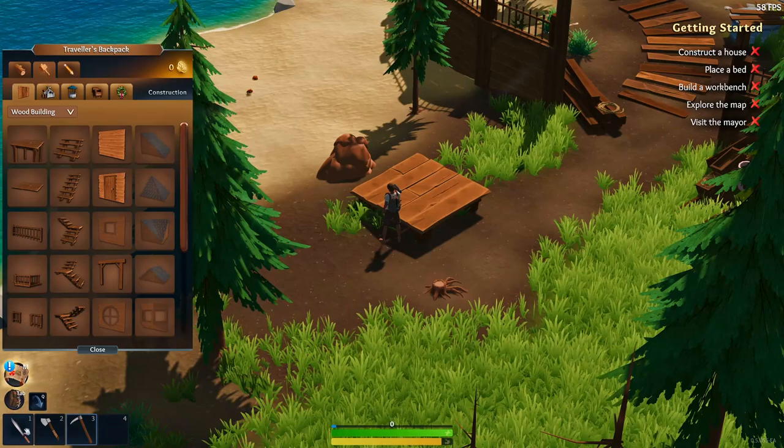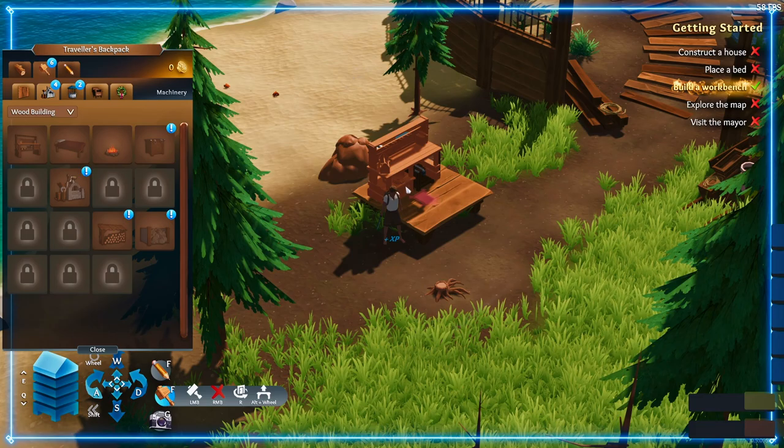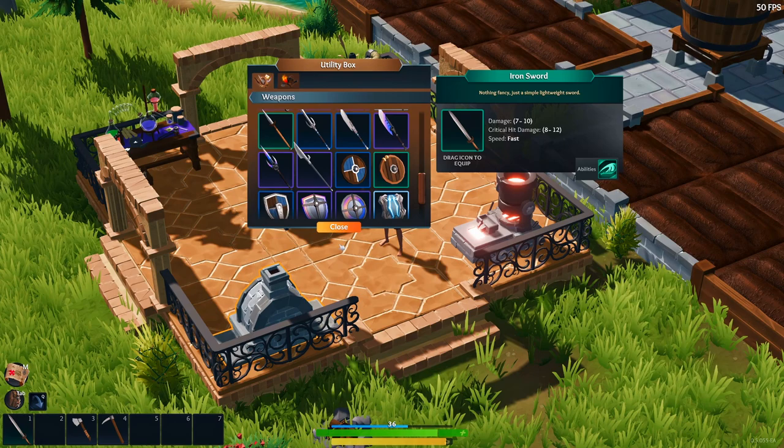The easiest way will be crafting, which can be done from your workbench. When you start the game for the first time, you have a basic weapon — the makeshift bowie knife. But after crafting your first workbench, you'll get the option to craft an iron sword. If you're a new player, I highly recommend upgrading your weapon to the iron sword as soon as possible because it's a pretty big step up from the bowie knife.